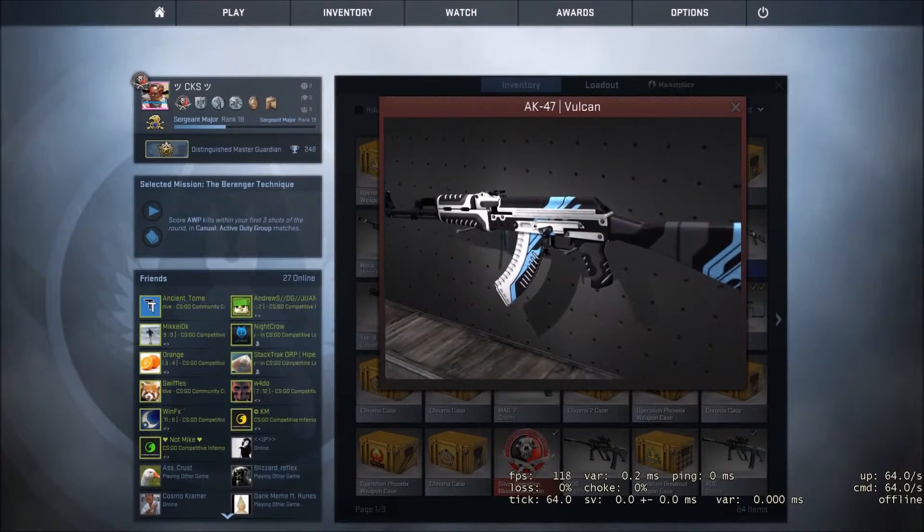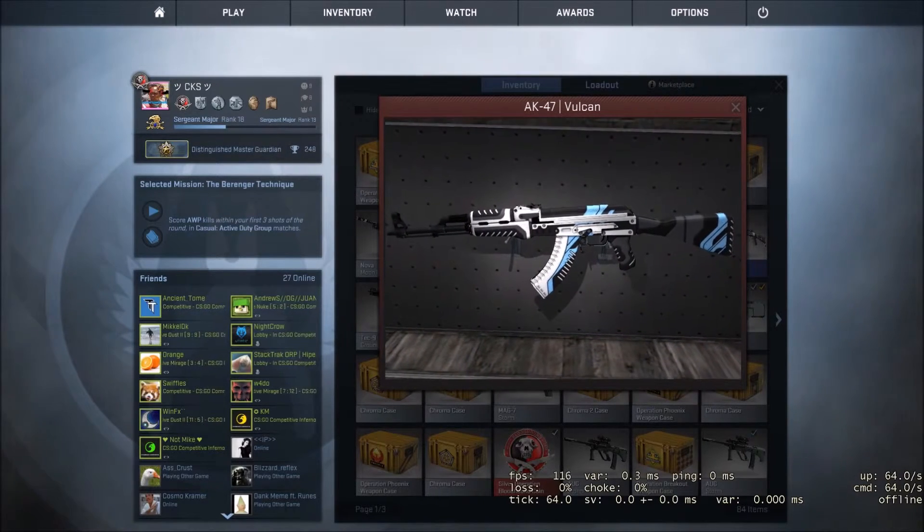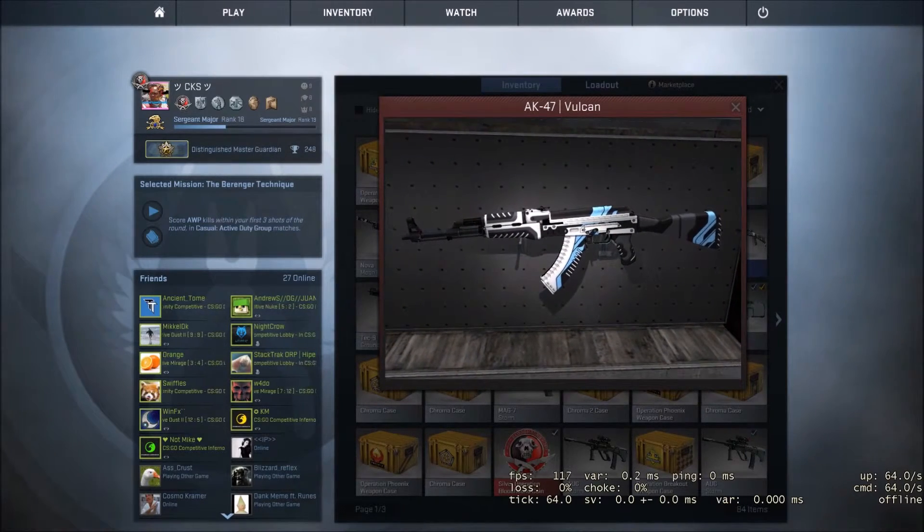At number 4 we have the AK-47 Vulcan, which you can get for around $47 for minimal wear, just for its amazing look and unique style.